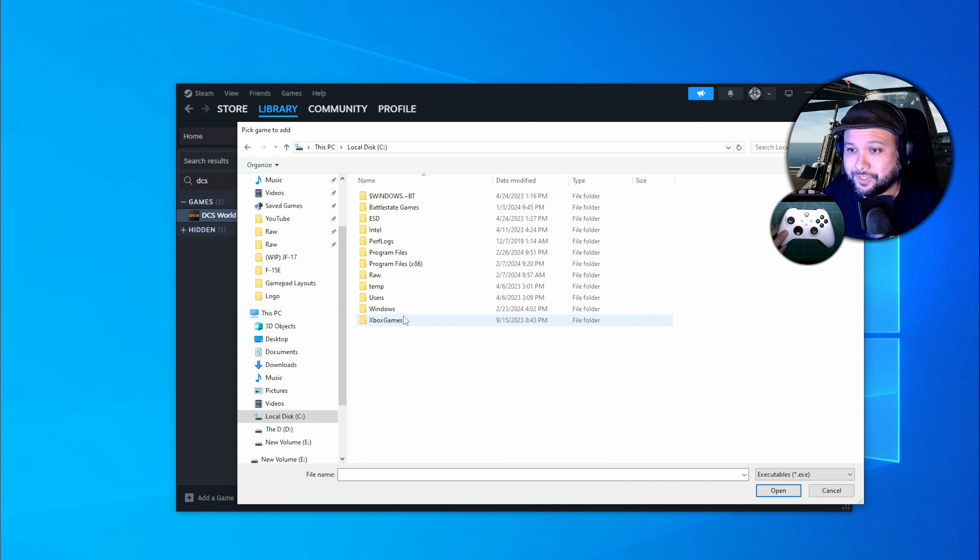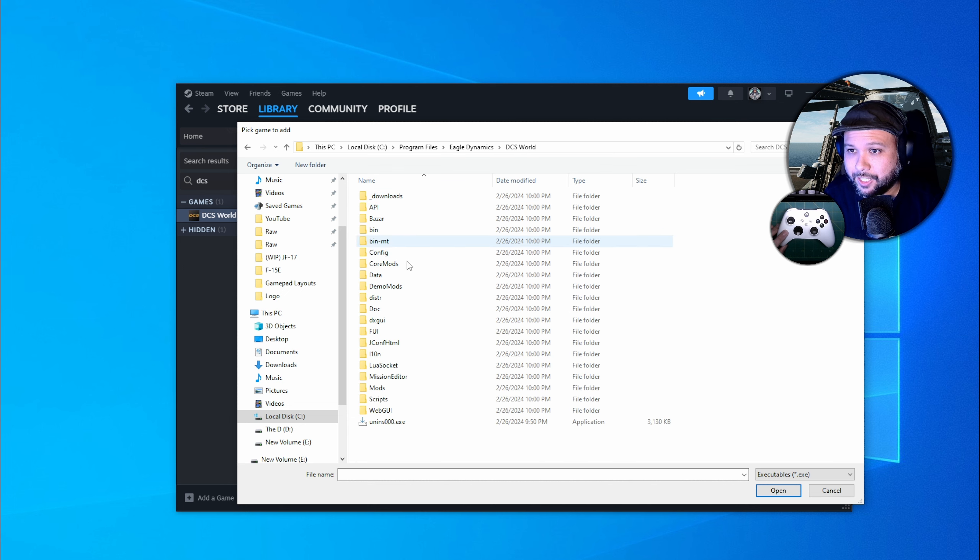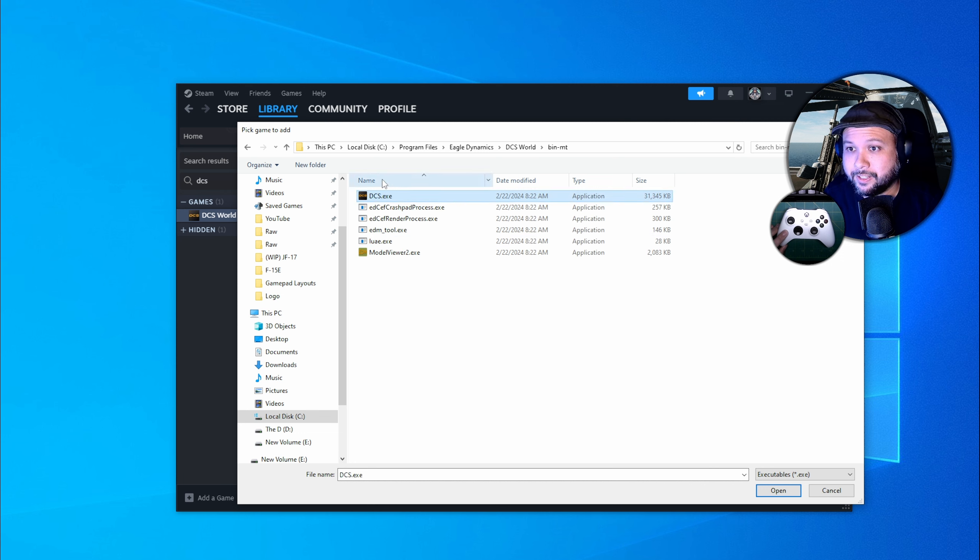In my case, I go to C, Program Files, Eagle Dynamics, DCS World, and then choose either Bin or BinMT. For now, we're going to go into BinMT and select DCS.EXE. Don't worry if you don't see the .exe extension — it's there, you just don't have file extensions enabled. Click Open and it's now added.